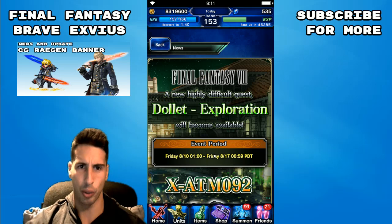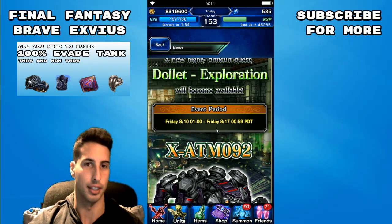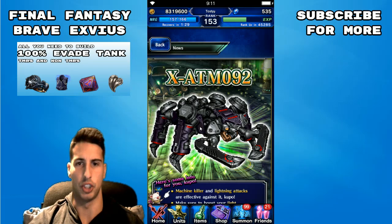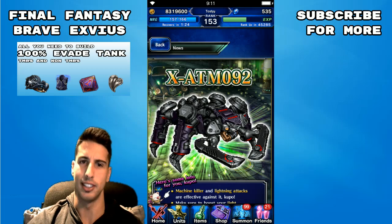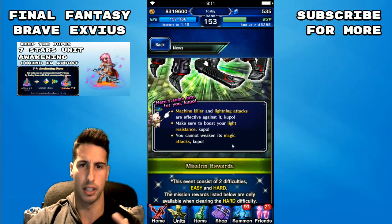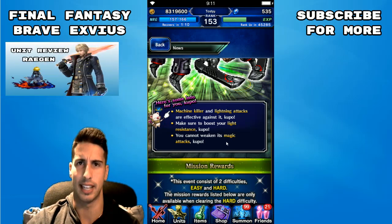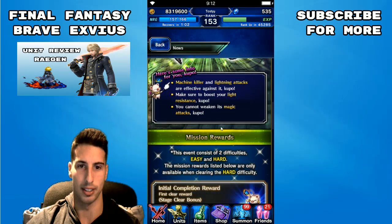Starting on Friday we're gonna get the Dolet Exploration, which is a Final Fantasy 8 event — basically the second part. Starting on Friday you guys will be able to fight that big giant machine spider thing. Let's call it the X Machine. We're going to be able to kill it, so bring your machine killer lightning attacks — those are going to be effective. Make sure to boost your light resistance, and you cannot weaken its magic, but you can probably break its attack, defense, and spirit. We'll check the data mine once it comes out on that big giant X robot.